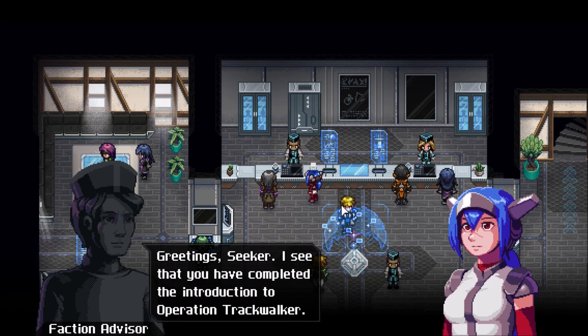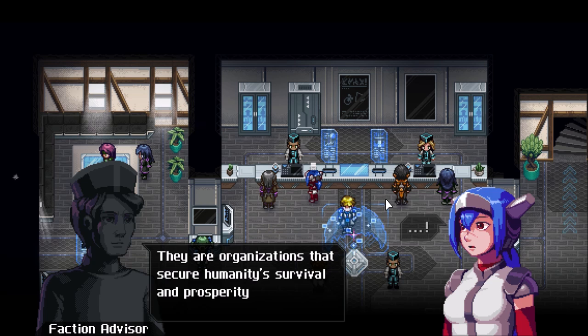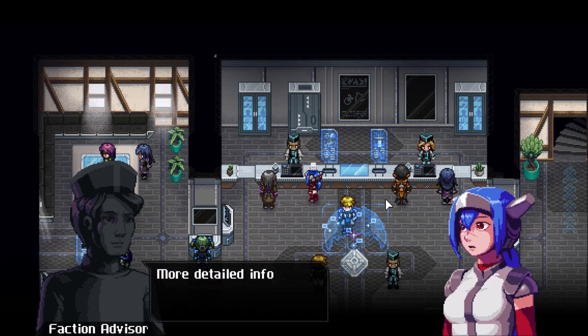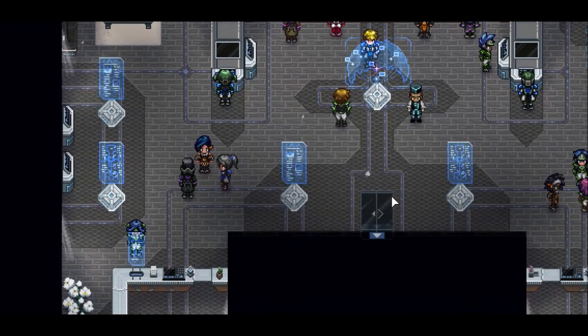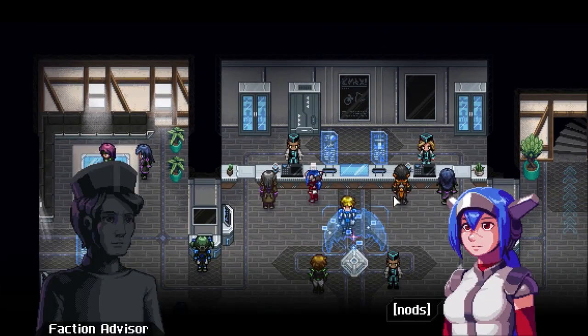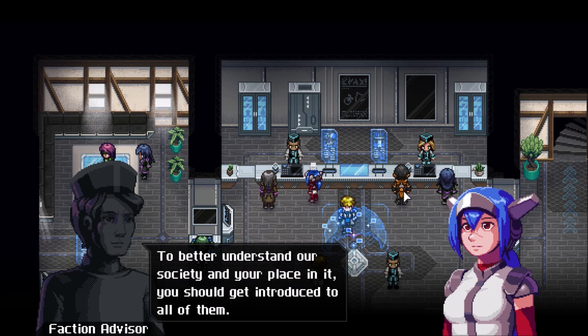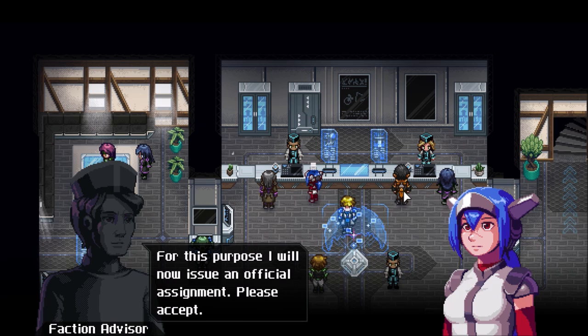Greetings Seeker! I see you have completed the introduction to Operation Trackwalker. You are now qualified to use your abilities as a Seeker to assist the four factions in their duties. They are organized factions that secure humanity's survival and prosperity through their special fields of expertise. More detailed information can be accessed in the terminal behind you. Each faction has a subdivision in Rokifu Harbor, like in every settlement. To better understand our society and your place in it, you should get introduced to all of them. I will now issue an official assignment — please accept.